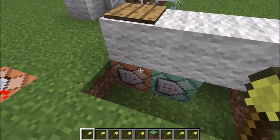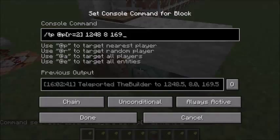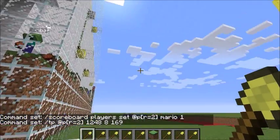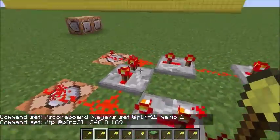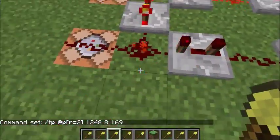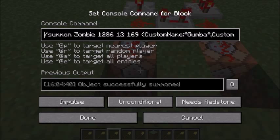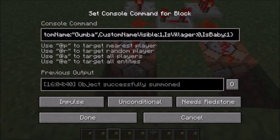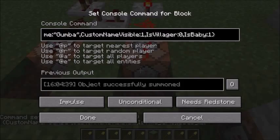The first thing is the starting mechanic. Set at PR equals to Mario, and then once that runs, a chain command block teleports them into the game, into the 2D arena.